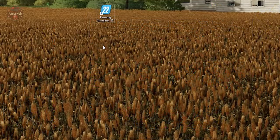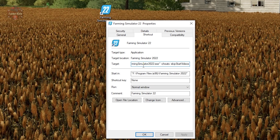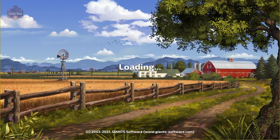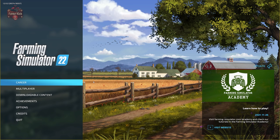For people who have the digital download from Giants or installed off physical media, select your Farming Simulator 22 shortcut, right-click, and pick Properties. In the target address, after the closing quote — so after FarmingSimulator.exe" — add a space, then /cheats and /skipStartVideos. Next time you launch the game it will skip the starting videos and you will have the cheat options enabled.